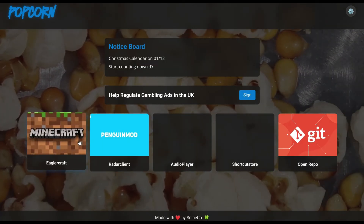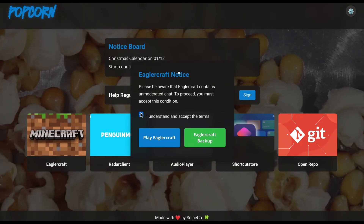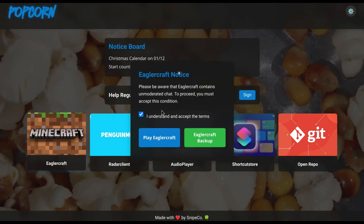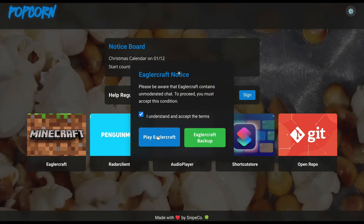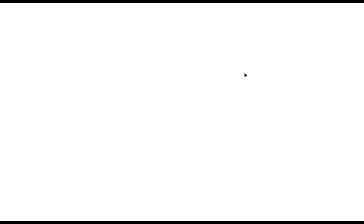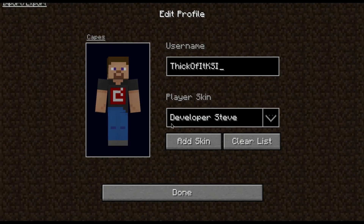Click on IglerCraft — make sure if it's unticked, you tick it — and click on Play. If your school blocks this instance, use IglerCraft Backup, which is basically the same thing, just a bit older. It's loading up; it's not that old, it's about 12 days old, and I'm going to try to update it later.